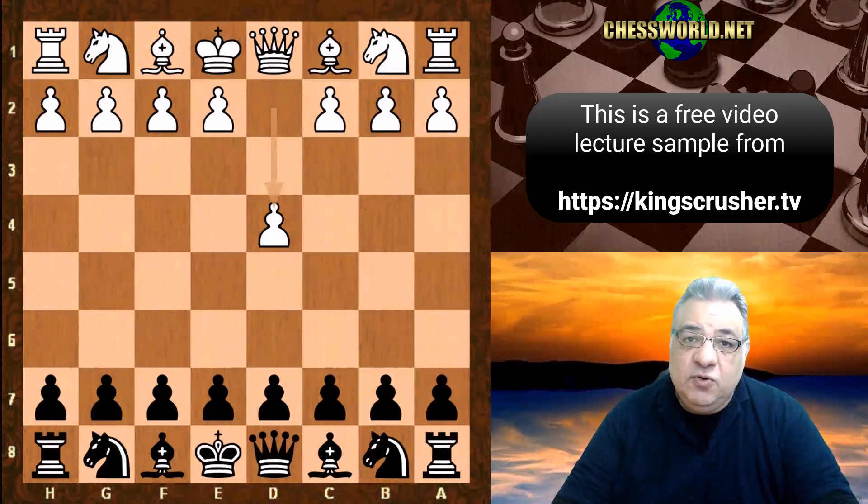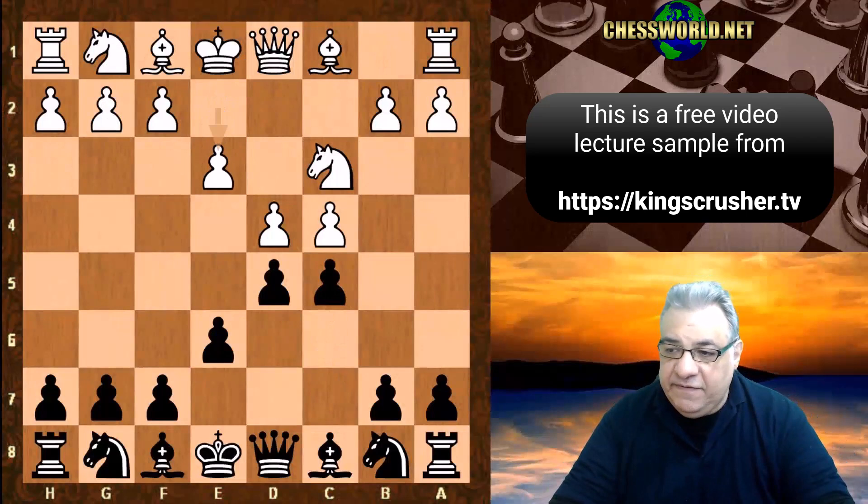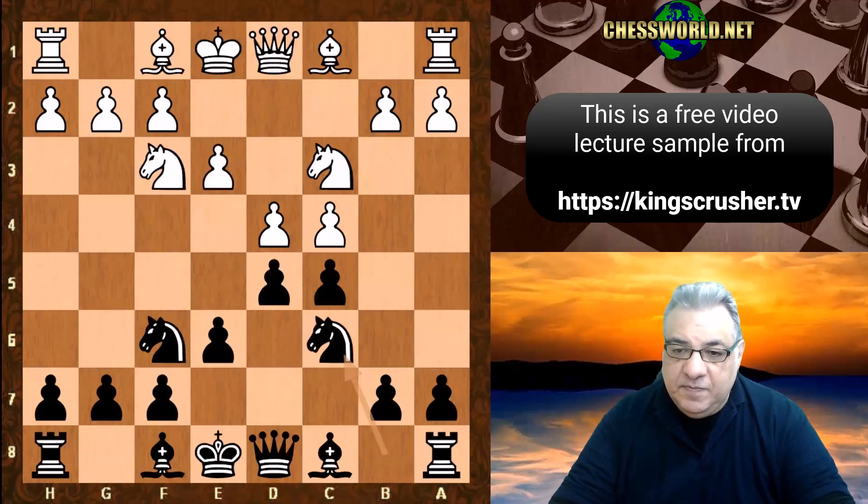d4, d5 from Capablanca, c4, e6, Knight c3, and now Capablanca chooses the Semi-Tarrasch: c5 is played. e3, Knight f6, Knight f3, Knight c6, Bishop d3, dxc4, Bishop takes c4, Bishop e7 — both sides castle.